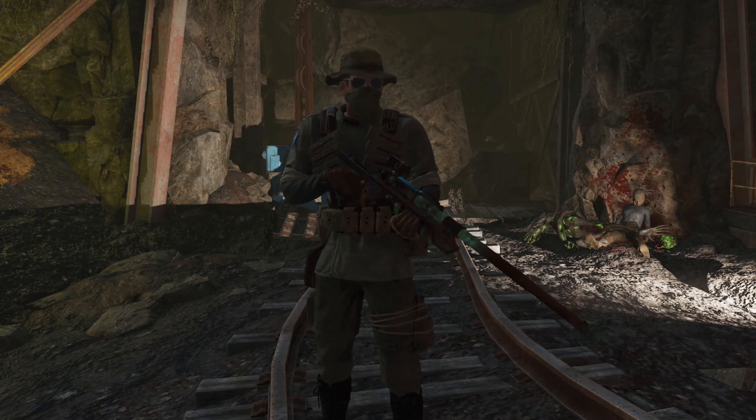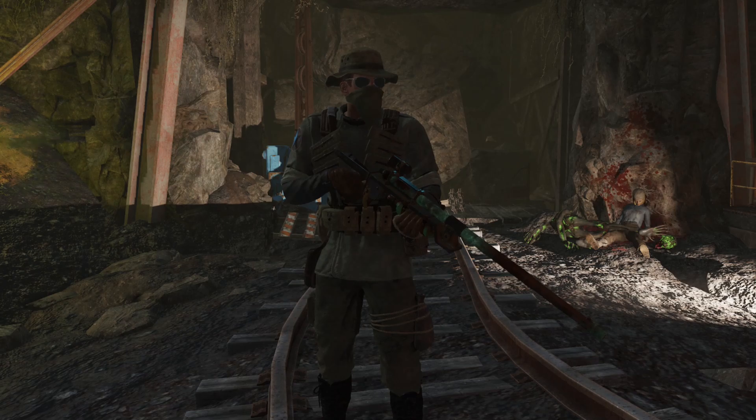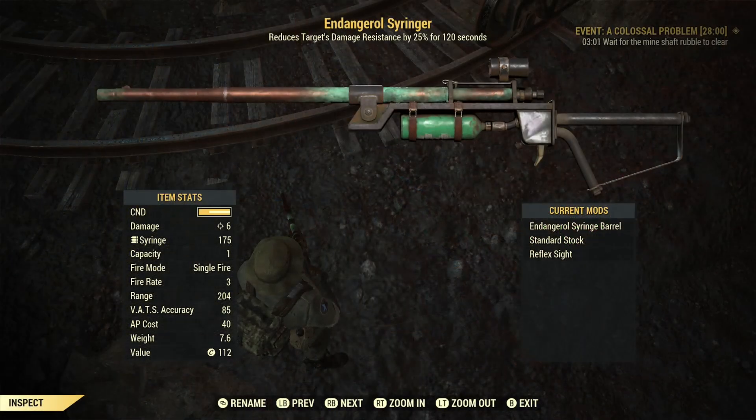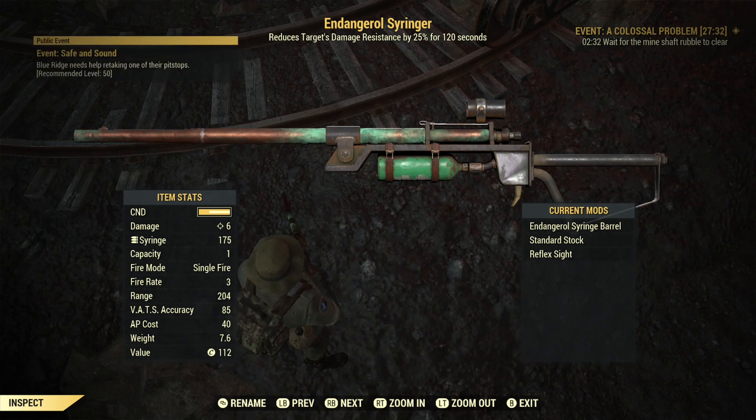Hello and welcome back to Fallout 76. Today I am on the public test server. There was an update today and one of the things that was addressed is the Endangerall Syringer. The description says it reduces the target's damage resistance by 25% for 120 seconds. Previously this hasn't worked — I don't know if it's ever worked, but in the live game this effect is actually broken. Now that it's fixed, I'm curious whether this would be useful in a boss fight. I'm waiting for the rubble to drop so I can go fight Earl Williams and see if this could be an effective tool.